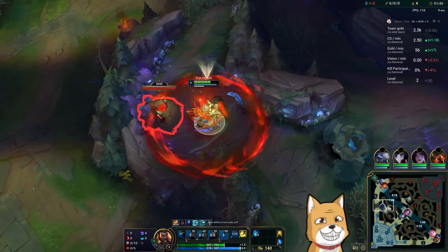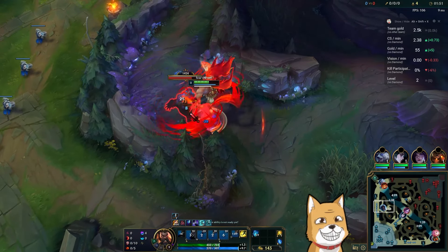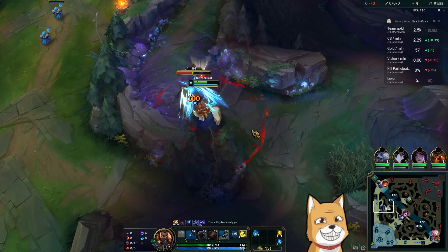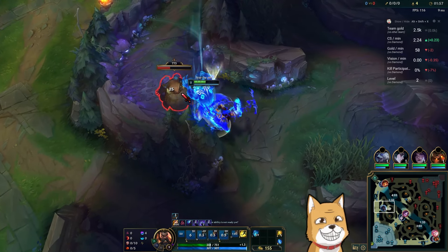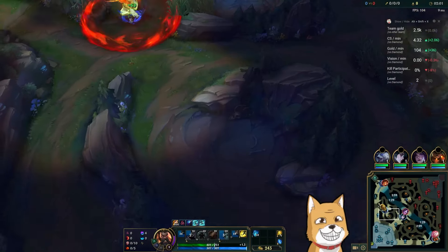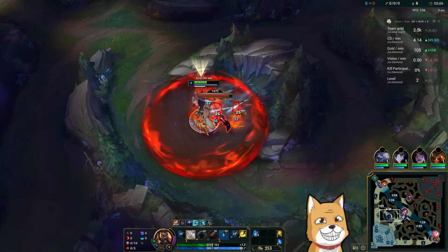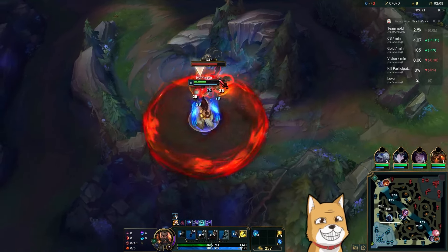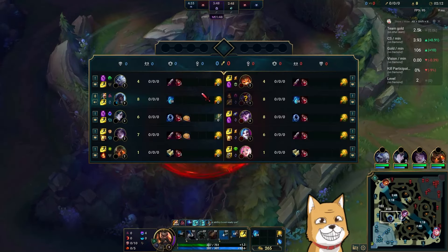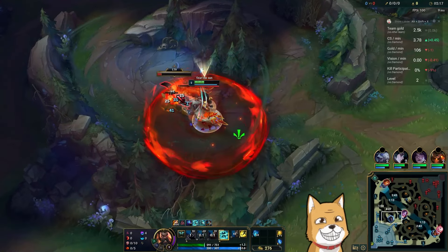I'm smiting this because I don't know if homeboy is trying to cheese me. He could still cheese me — I would literally have to burn Flash if he does. But he doesn't have Hail of Blades, so his cheese would be just infinitely weaker, which is pretty good for us. Hail of Blades' three free auto attacks is much stronger than anything he can do with an AP build.